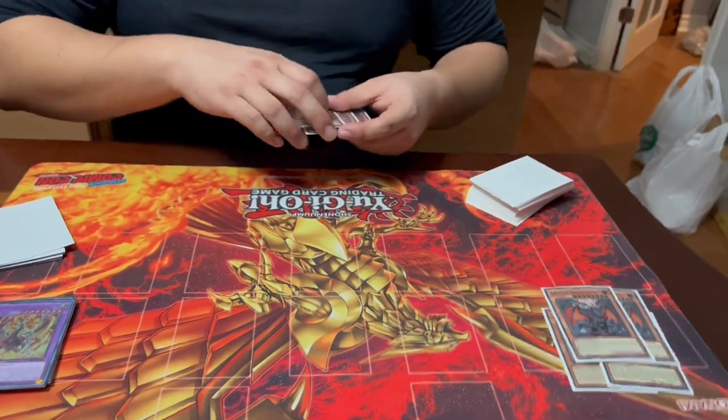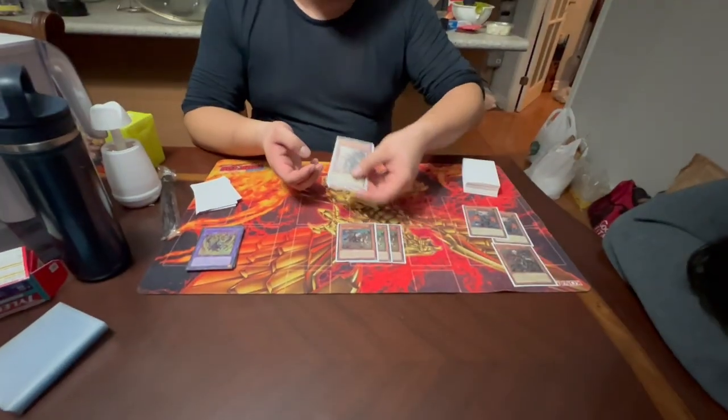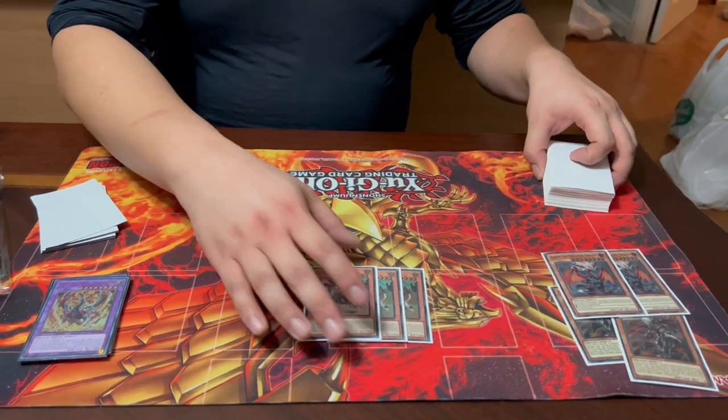Next we have three Spriggan's Kit. Kit special summons itself from the hand if you control or have in your graveyard a fusion monster listing Fallen of Albaz — we have a few ways to set that up, so he's an extender. Once summoned, you can search for a Branded spell or trap and then tuck one card to the bottom of the deck. This searches for all your Branded support and also lets you tuck back a Fallen of Albaz if you open it, so you don't have to see it again.